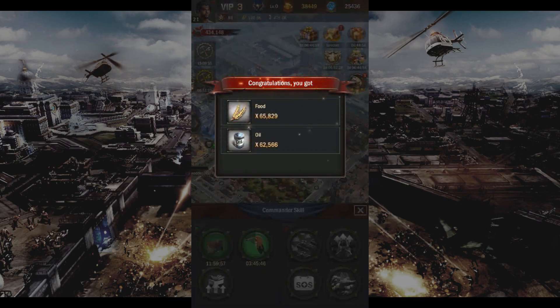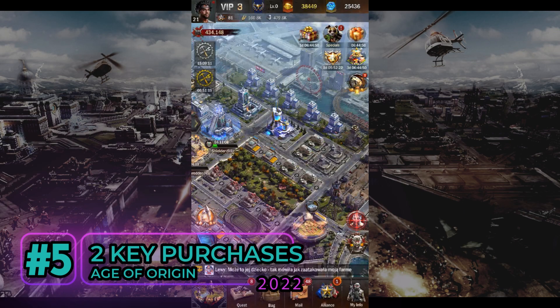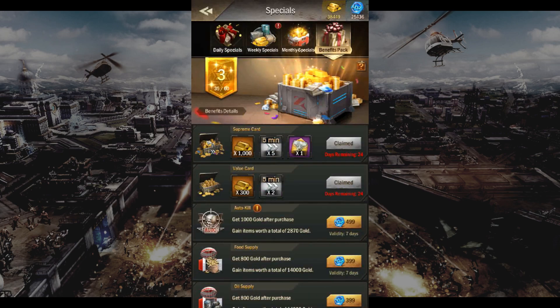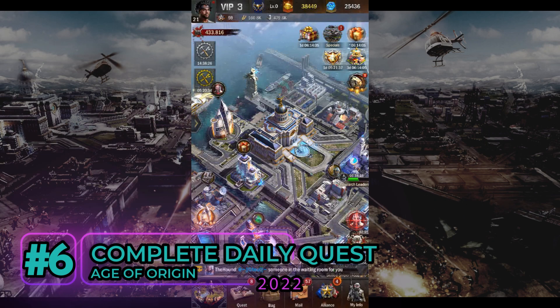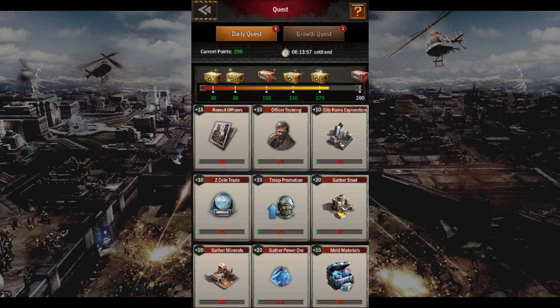Whilst not everyone will spend money, there are two key purchases I would highly recommend as a low spender. You truly need a second build slot, so getting the Eternal Golden Hammer Pack is one of the best purchases you can make. Then you should definitely buy either the Monthly Supreme Card or the Value Card Pack — this significantly reduces the cost of construction. There are many rewards you can grab daily as you complete the daily quest, so I would totally recommend unlocking all the reward crates daily.